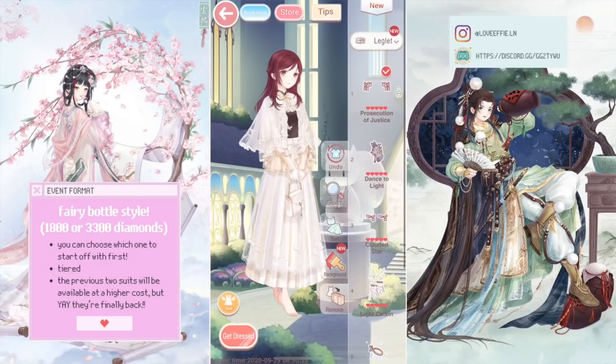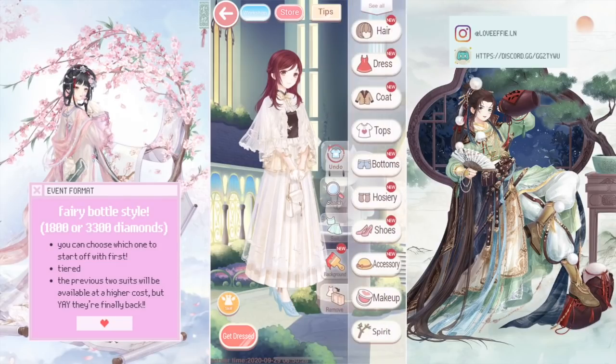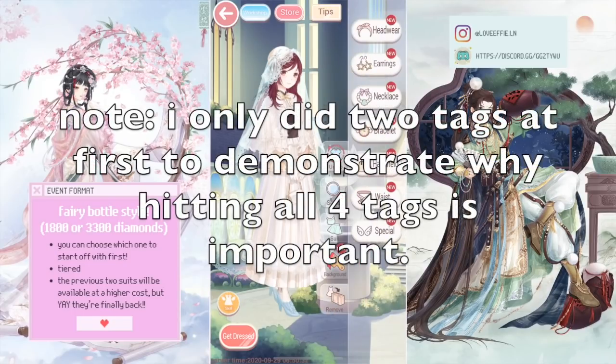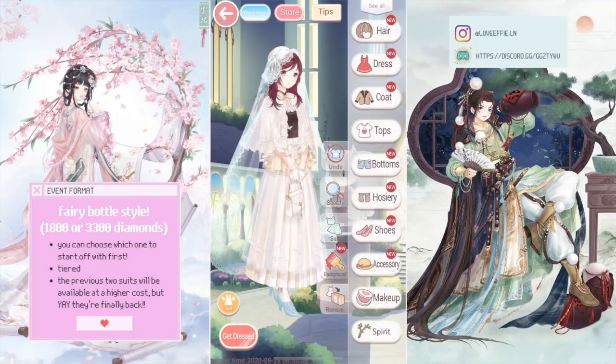I just chose the top item of each outfit and didn't add any foreground or background items. I stuck with basically the hair, dress, coat, socks, shoes, makeup, and some head accessories — I didn't choose any of the other tags at all.